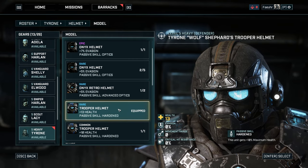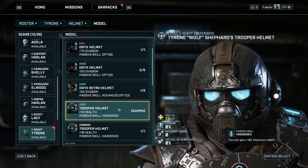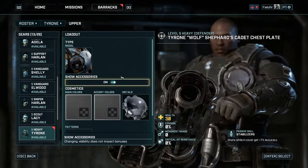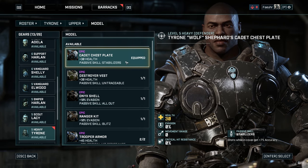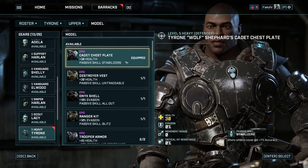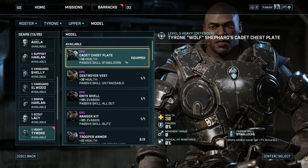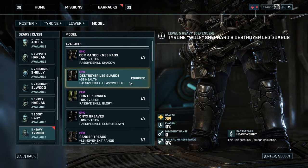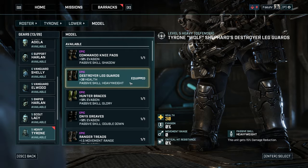For the helmet, I equipped the rare trooper helmet, which gives plus 13 health and plus 10% maximum health. For the chest armor, I equipped the epic cadet chest plate, which gives plus 30 health and the passive skill Stabilizers, giving plus 7% accuracy when you shoot from cover. For the leg armor, I equipped the epic destroyer leg guards, which give plus 30 health and the passive skill Heavy Weight, giving plus 15% damage reduction.